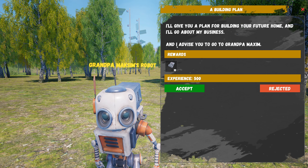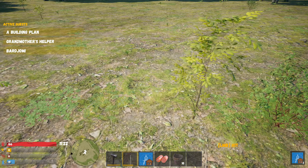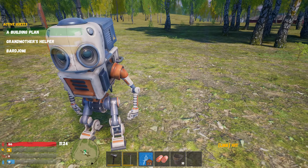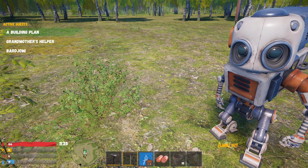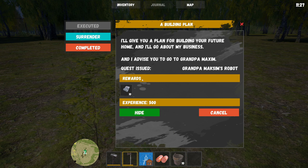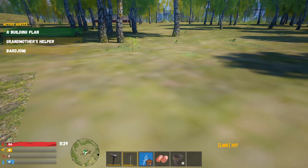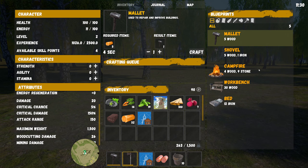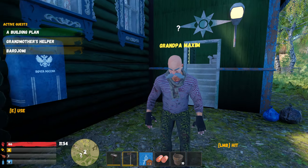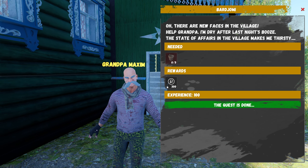'I'll give you a plan for building your future home and go about my business. I advise you to go to Grandpa Maxim.' Oh no, now I have two quests. What should I do with the building plan? I'll go to Grandpa Maxim — I have to give him water.